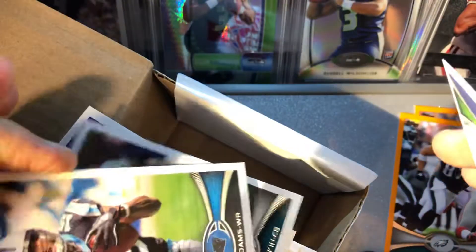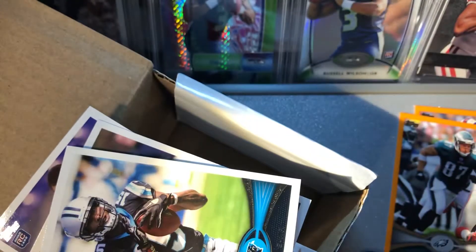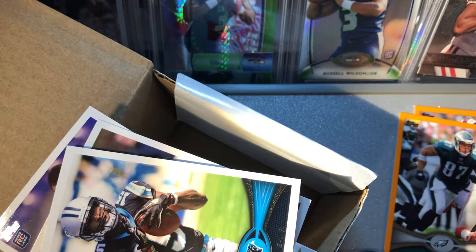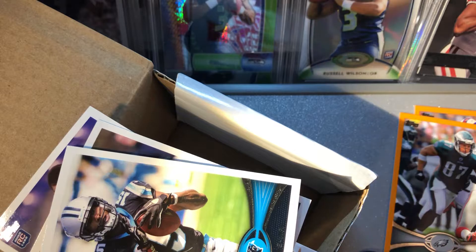So no PSA 10s, no orange Russell, no orange Brady — not ideal as far as these two boxes go. But I'm going to sleeve this up. This one's definitely worse than the last one, but corners and edges look great, surface looks great — just off-center. It could be in the 9 range, so we'll sleeve it up.